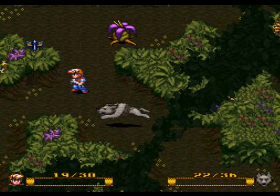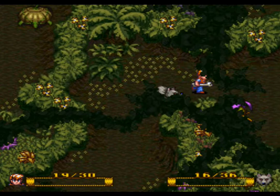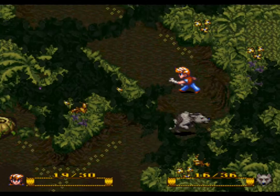Alright, there we go. We missed a pumpkin down there but I don't think it really matters. Let's kill the plant. So we have fifteen talons now — talons are the only form of currency I've found in this game so far, but you can trade different items that you find for talons.